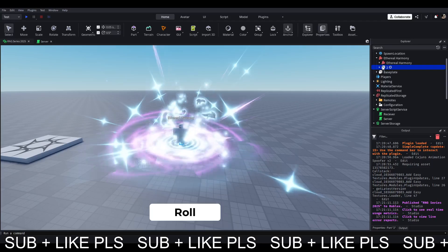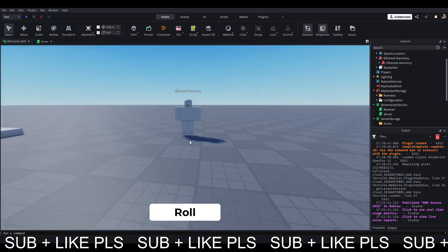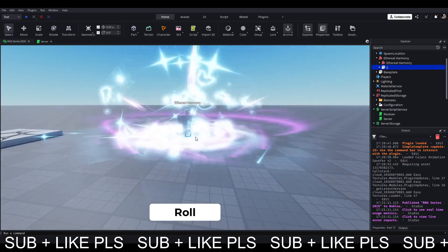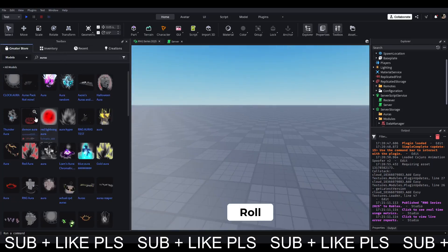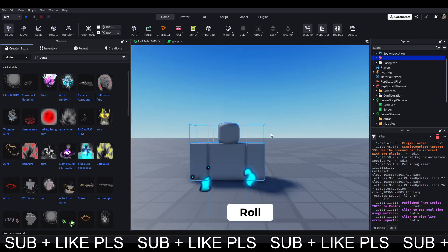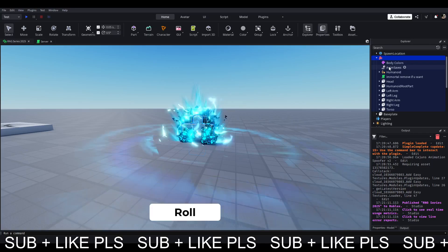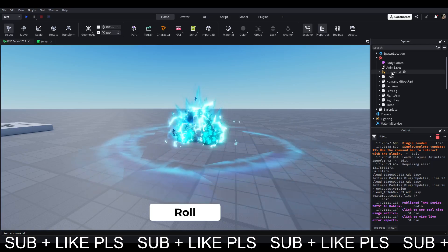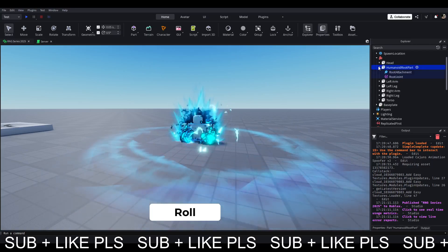So as you can see, we have a part down here which essentially controls the whole AORUS. So this is actually a bad example, let's get rid of this. Let's put this one here — this is a good example. So we have the rig, and you can remove humanoids, anim saves, body colors and the human root parts.